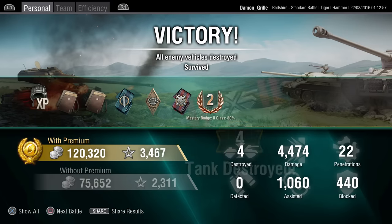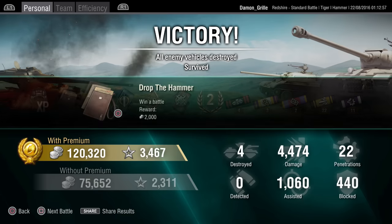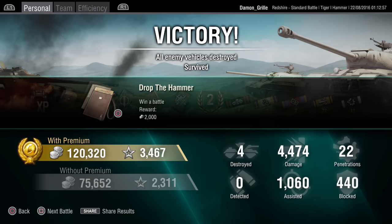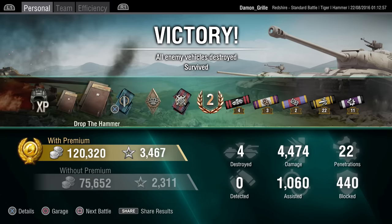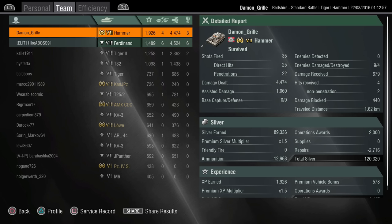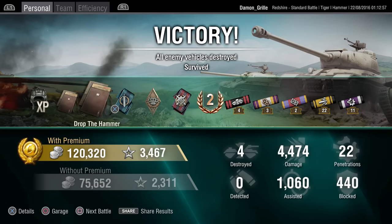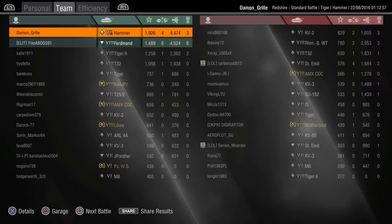Not too shabby at all. We got 120 grand in silver, 4.5k damage — that's the most damage I've done in the Hammer so far — and 1k assisted. We got a bonus 2,000 from our Drop the Hammer op. Just quickly running down what I've got from my Drop the Hammer op so far: 2,000 silver three times, a small repair and small first aid kit once, a large repair kit five times, a large first aid kit three times, and 3x XP four times. I still haven't had 5x crew XP, and one day premium I haven't had at all yet. So I get the feeling those ones are a lot rarer.